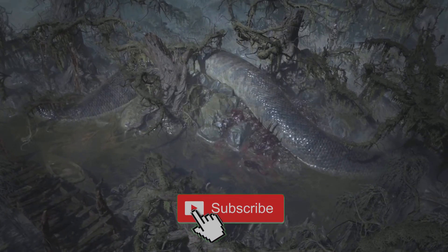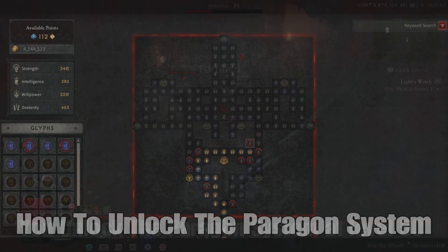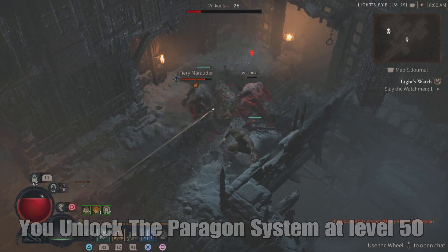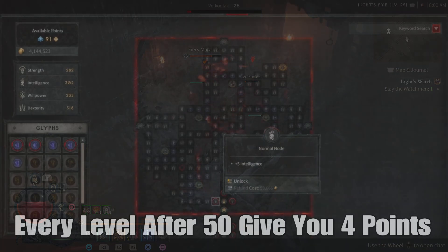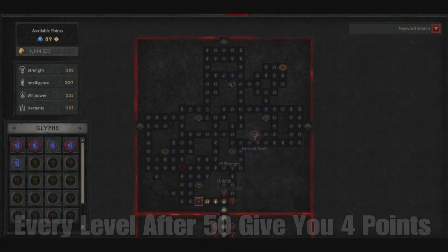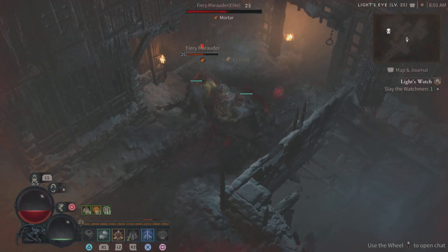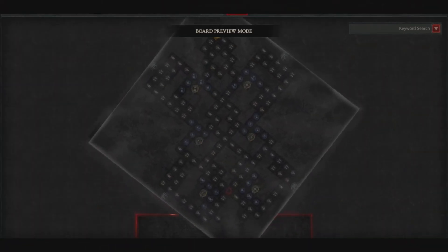Let's get started because the Paragon Board is the end game, and it's going to unlock at a very specific level — level 50. Every level after you hit level 50, you're going to get four different Paragon Points. You can use these points to upgrade your Paragon Board and get yourself some legendary glyphs as well as some regular glyphs, boosting up your power.